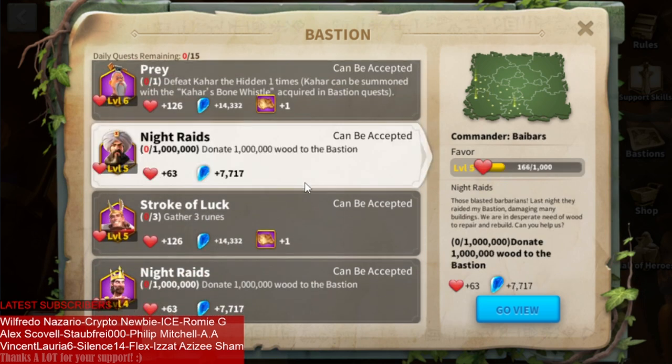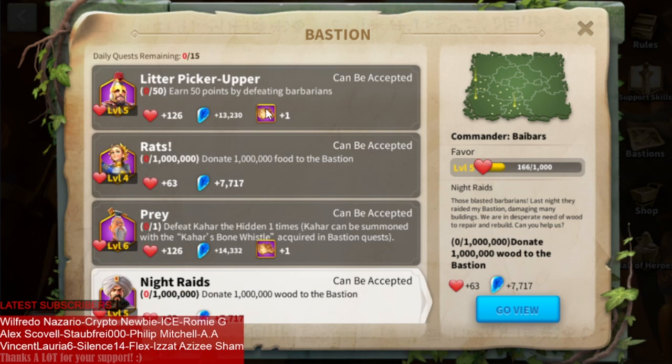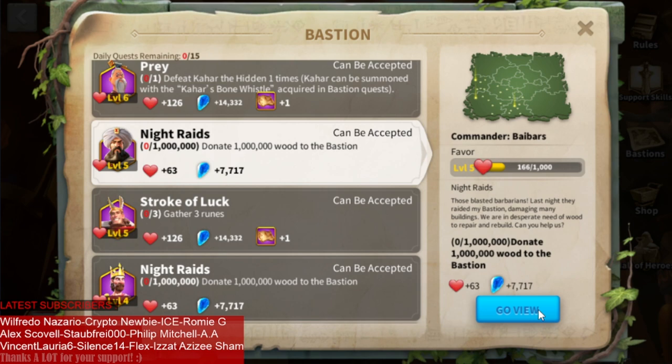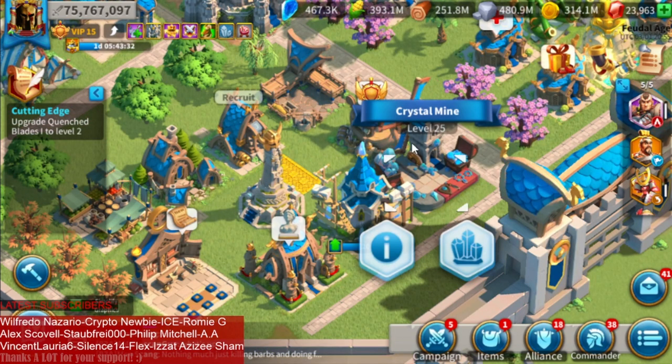I don't care about Babers, Herman, or Pelagius. So far we have six bastions available and their levels are quite decent. Even though those support skills are not important, we still upgrade those levels because every time we do, it increases our crystal mine work speed — the higher the bastion level, the more crystal you produce.